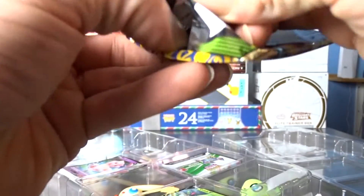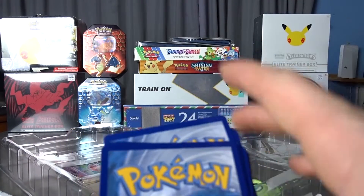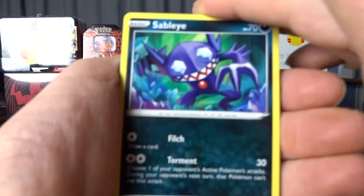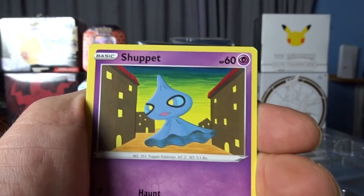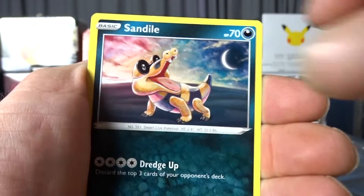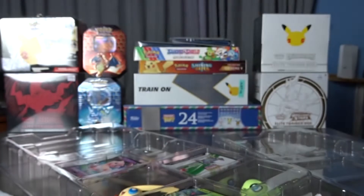Now our last Vivid Voltage before Rebel Clash — come on, give us something to scream about. Code card — one, two, three — Darkness Energy, Psychic. Sableye, Cormorant, Skiddo, Shuppet, Ferroseed, Joltik, Sandile, Sableye as a reverse. And — Beedrill, Regular Rare. Not looking good, mate.